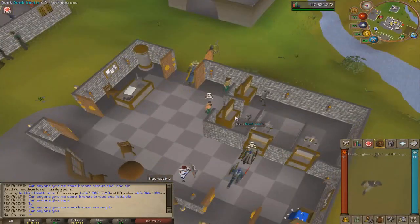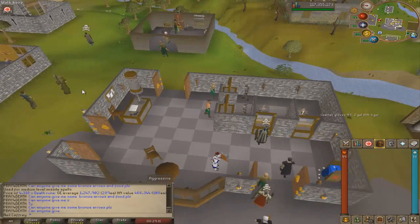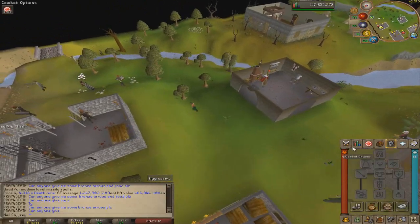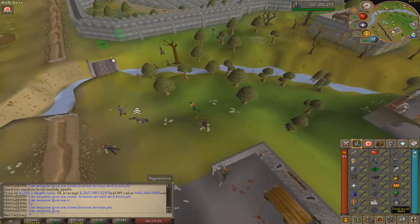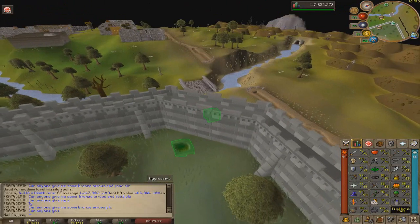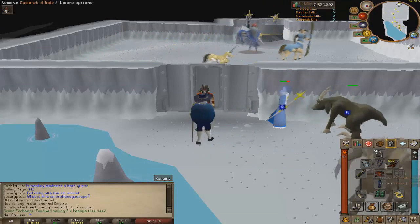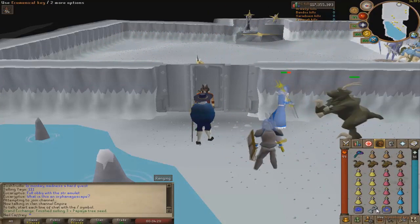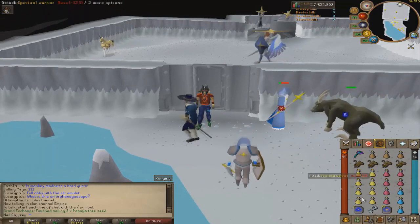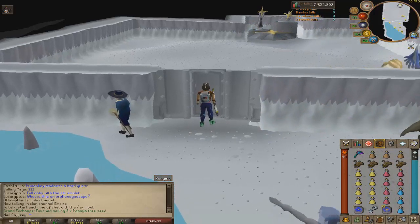Hopefully we can get a few kills — I've only gone 10 KC there, twice was a mass and once was a duo where I used a lot of brews. I'm hoping to get at least two or three kills per trip. If we can snipe a drop that would be great, because I'm still 30 mil in debt and paying that off would be absolutely huge. Here's the setup: slayer helm, fury, and aside from that all BiS. Let's get ready to go.